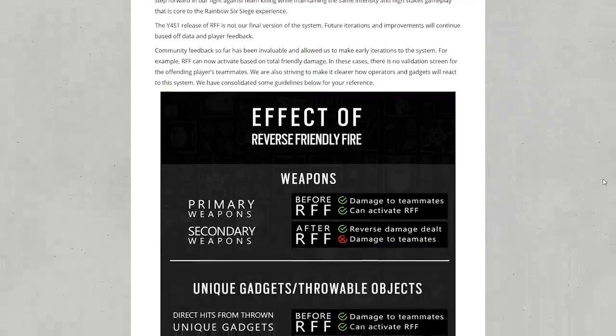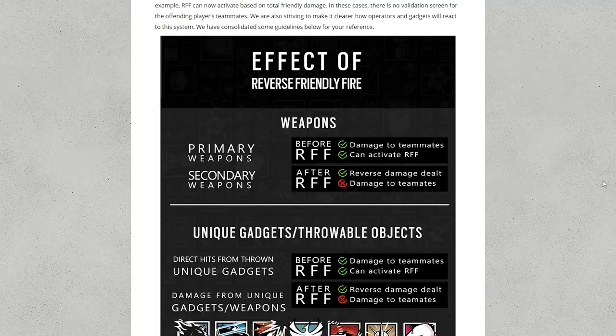Now, this is really complicated because Rainbow Six Siege is so complicated itself. It gets real complicated in how this system works in order for it not to be used as an exploit. In all game modes, reverse friendly fire will be activated if you team kill and that player says you did it deliberately, or if they don't answer the question at all, or you do a certain amount of team damage. Once it's been switched on for you, there'll be a message on your screen letting you know it's on, and any damage you deal to friendlies will be reflected back.